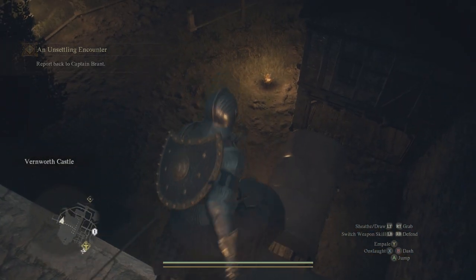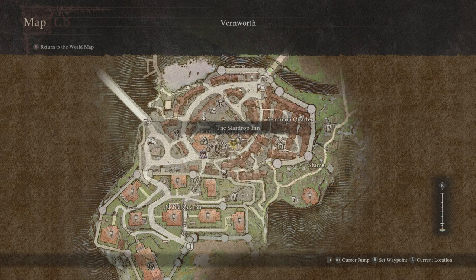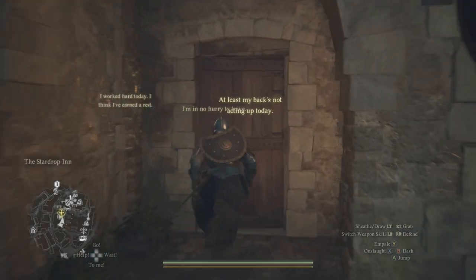Just be careful — it is kind of a long way down. You can land right here on this tent. Once you leave the palace, we're going to head back over to the Star Drop Inn and speak with Brant, who will still be waiting at the table.